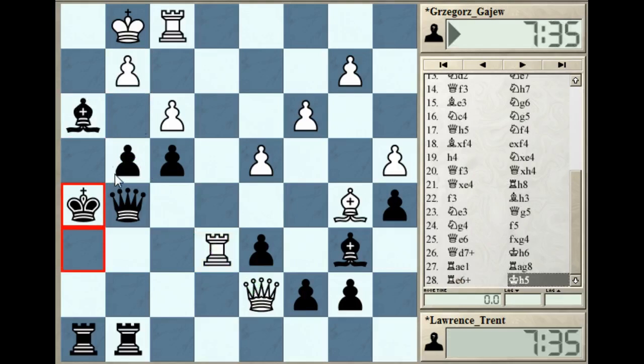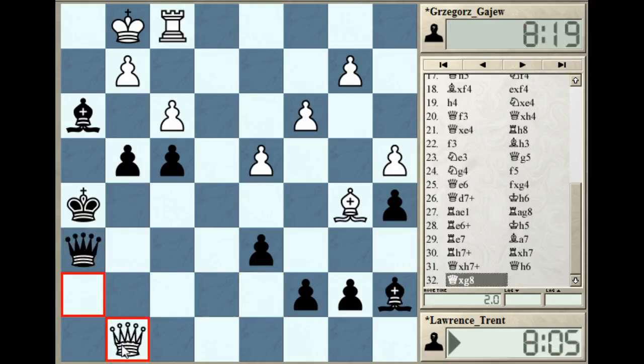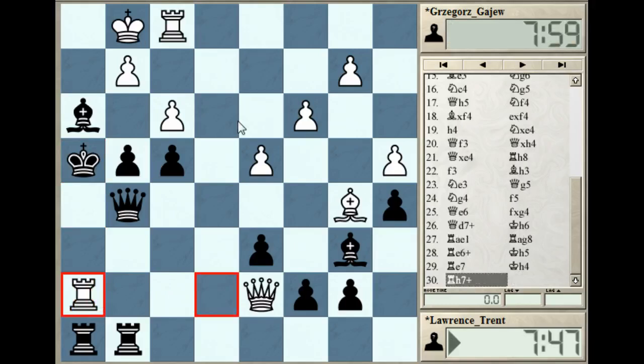Rook e7. Let's say black plays a nothing move like bishop a7 - then rook here forces the rook trade because king here checkmate is not very good. We have the trade, check, and the only move is queen h6 but then the rook is undefended and white wins material. That threat was noticed and black defended with king h4, just moving the king up again - what a move. Check, rook h7, and to top it off, king g3.